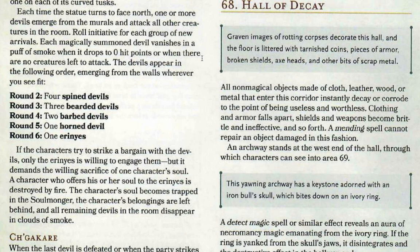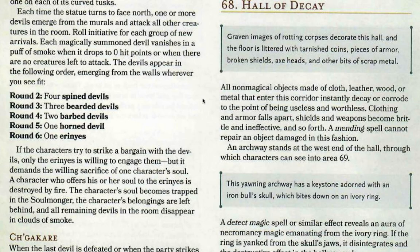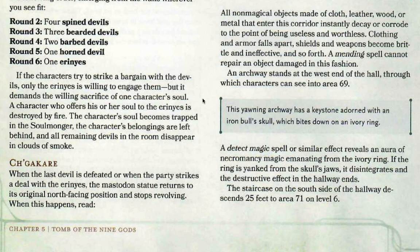Clothing and armour fall apart, shields and weapons become brittle and ineffective. This magical effect takes place when characters descend the staircase. The only way to stop it is by going over to this archway — a yawning archway with a keystone adorned with an iron bull skull that bites down on an ivory ring. Detect magic reveals an aura of necromancy emanating from the ivory ring, and if the ring is yanked from the skull's jaws it disintegrates, ending the destructive effect.